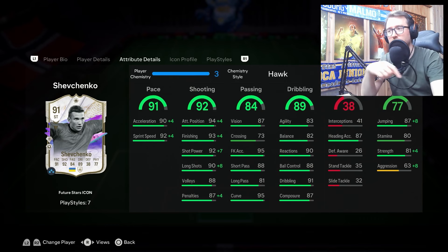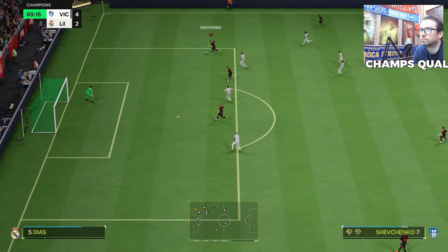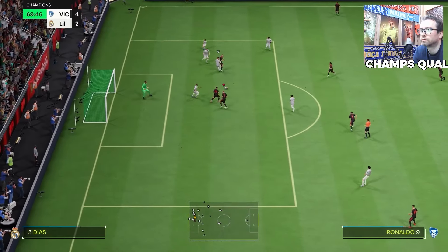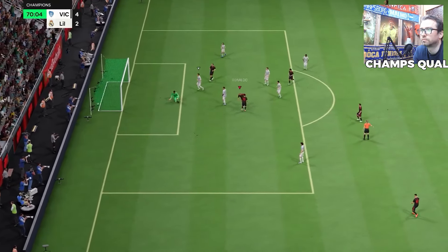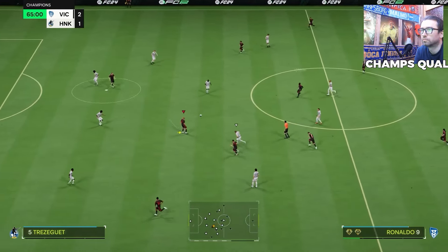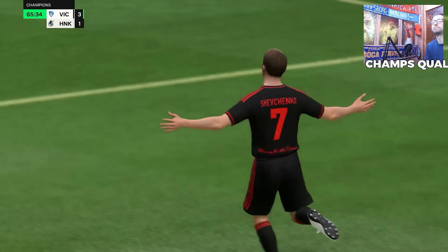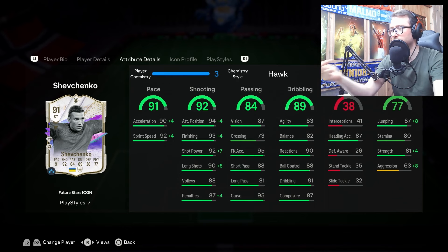His dribbling is very good overall. Agility and balance aren't exceptional, but he's not that type of dribbler you'll spam skill moves with. Simple fake shots and the trap with R1 and right stick flick are good enough. He has good ball control, composure, and 90 reactions. Regarding physical, the Hawk boosts it, but in retrospect I'm not sure the physical boost was that useful for how I used him — he has no heading play styles.